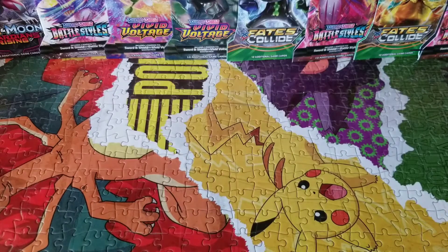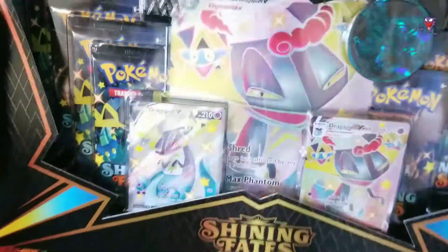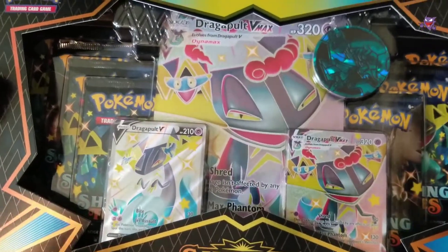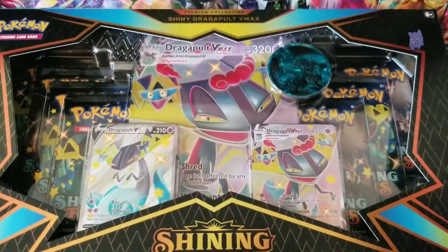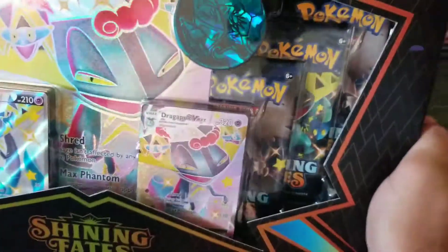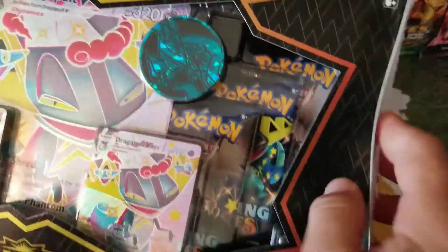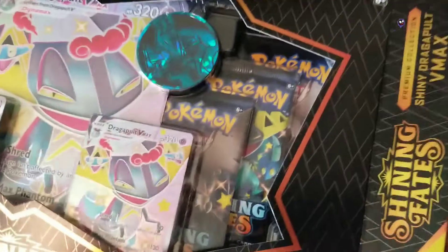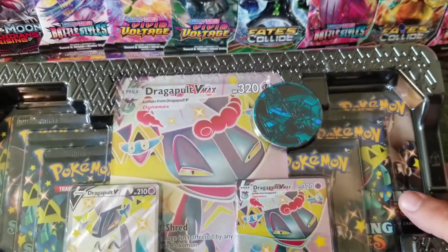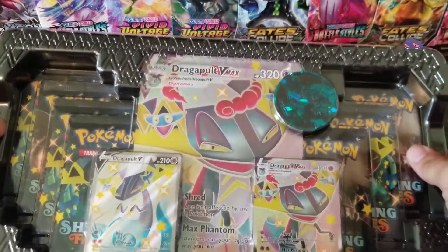Welcome back to my channel. Today I'll be opening a box of Shining Fates — a Shining Dragapult VMAX box — with my son. You should already know what comes in this box, but if you don't: you get your Dragapult V, your Dragapult VMAX, your oversized card, your oversized coin, and seven packs of Shining Fates.